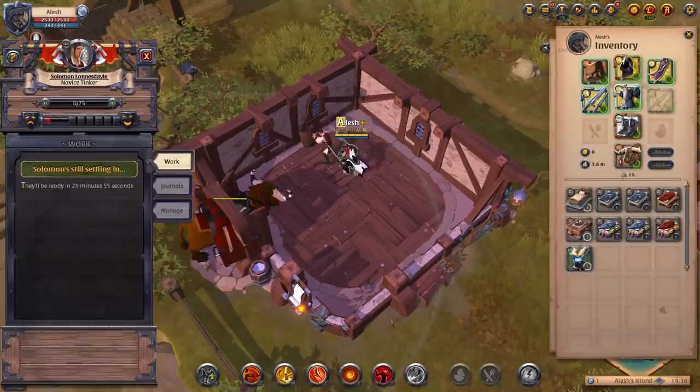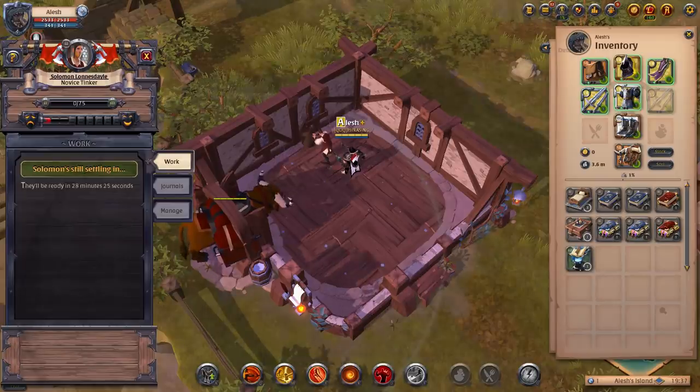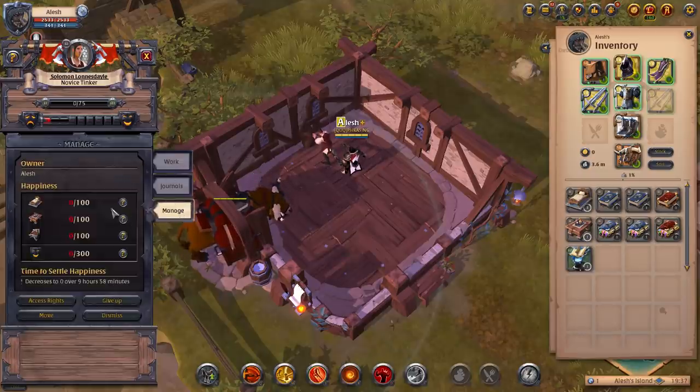Let's talk about how the laborer inventory works. The first thing to discuss is happiness. Each laborer has a happiness bar — there's a sad face and a happy face. Every time your laborer's happiness increases, they yield a higher return rate. If we click on 'manage,' we can see the happiness details.